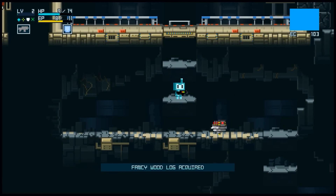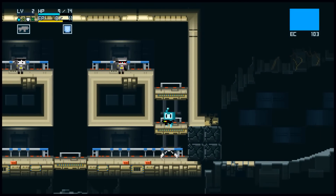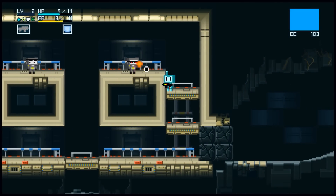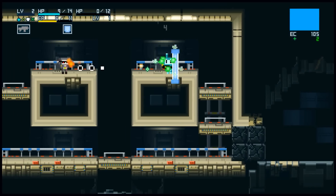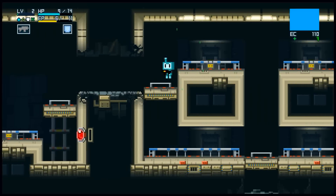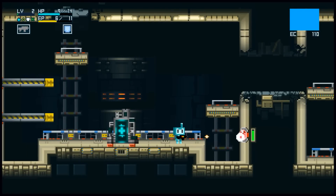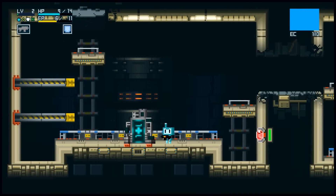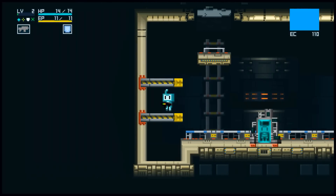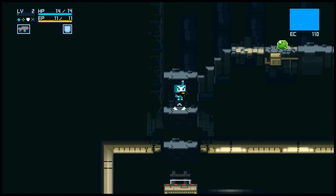Fancy wood log — how exactly a wood log is fancy, I am not entirely sure. That shield is very useful, but you have to manage your energy usage. As you saw earlier with one of these switches, you pump them full of laser and platforms extend, but they only stay out for a little bit. So there is some timed platforming in this, that's for sure.